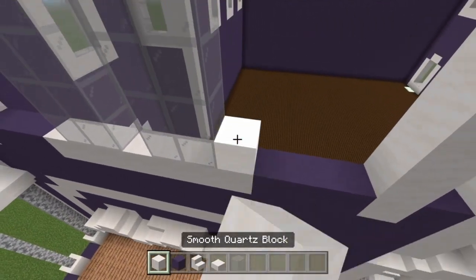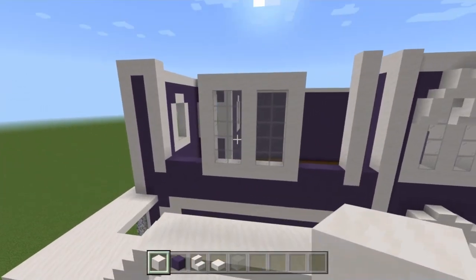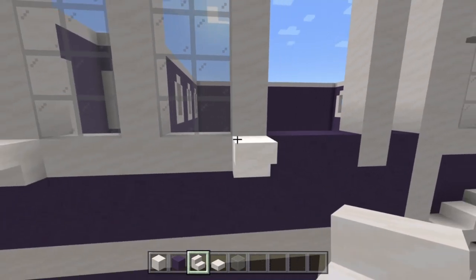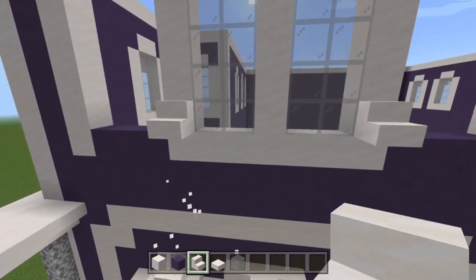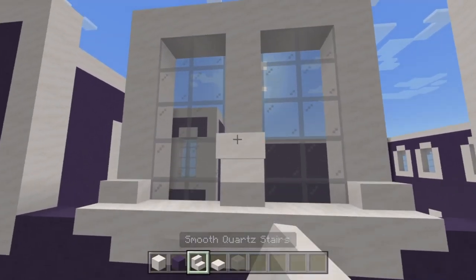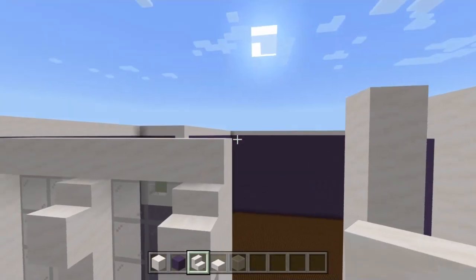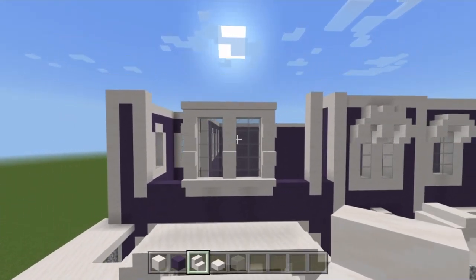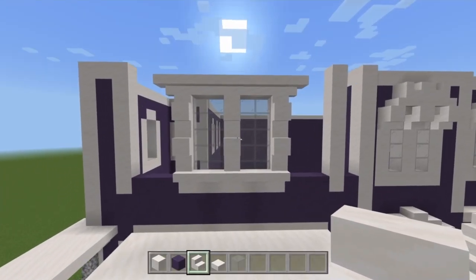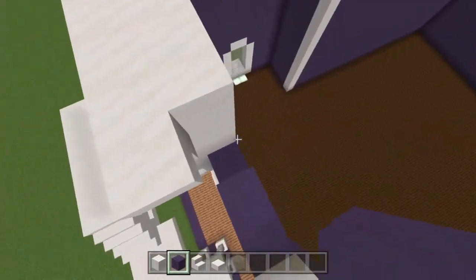Take quartz and run it in the gaps of the windows, then across the top entirely like a square. Take stairs and place one here and here, then one here and one here. Slabs here for two going back in, then a stair here. Upside-down stairs across all of these, normal stairs, upside-down stairs again, normal stairs again, then an entire row of upside-down stairs across the top. Curve around the corner on both sides. Then fill it all in as before for the other windows with blue around it — keeping off that top layer because we'll need to add the roof design there.